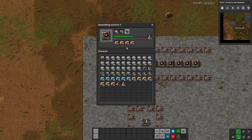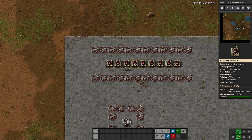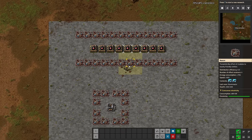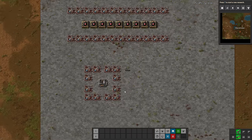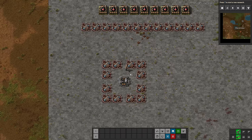Of course this does come at the cost of a significant power increase — you can see each one of these machines is taking a little over 3.5 megawatts each, and beacons take power as well.